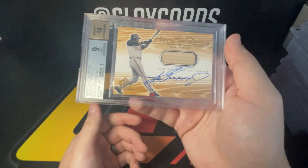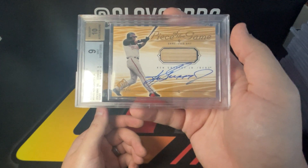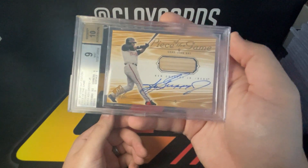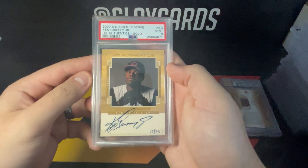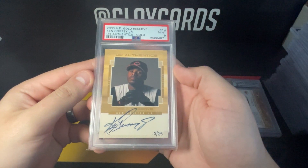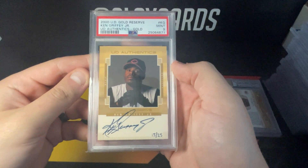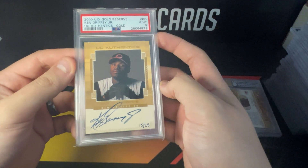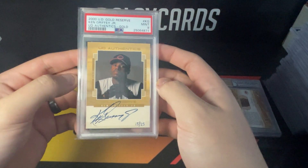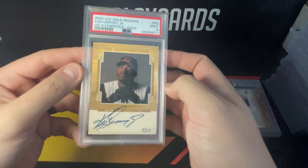The '01 game bat — BGS 9. I've got the gold version of this as well, which is hand numbered to 25 — that one's raw right now, I think it's at PSA. 2000 Gold Reserve gold — hand numbered, the auto's faded a little bit but it's not terrible. These are tough grades so I was really happy to grab this one. This was actually an exchange card, a redemption Upper Deck, so who knows how many actually got redeemed. There was a 10 on PWCC not that long ago that I missed on, but was happy to lock up a nine.